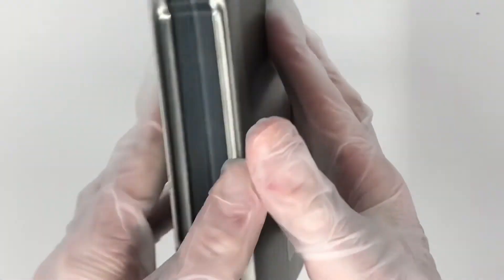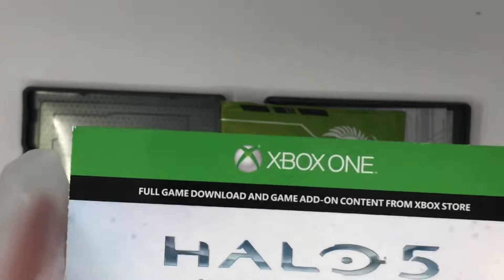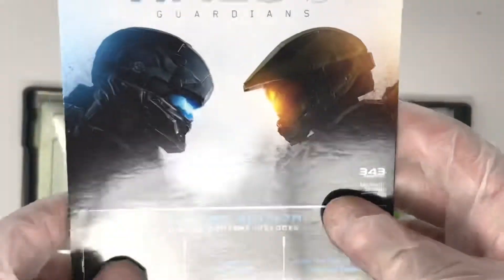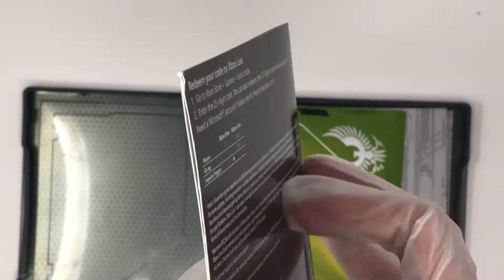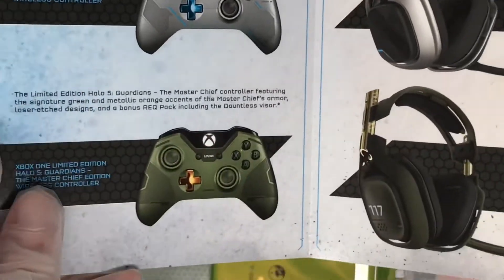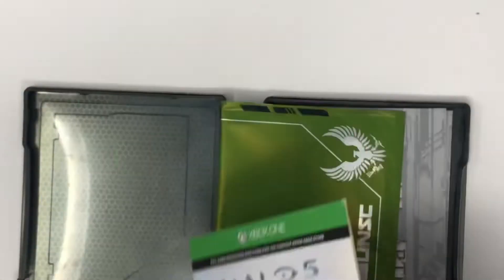The first thing I'm going to address right away is that this is another one where you just get the game in a digital format. What happened to the physical copies? How much does it cost to just manufacture a physical copy of the game on a disc? This happened with Horizon Forbidden West and now I've picked this up and yeah, no physical copy of the game — just a digital download.